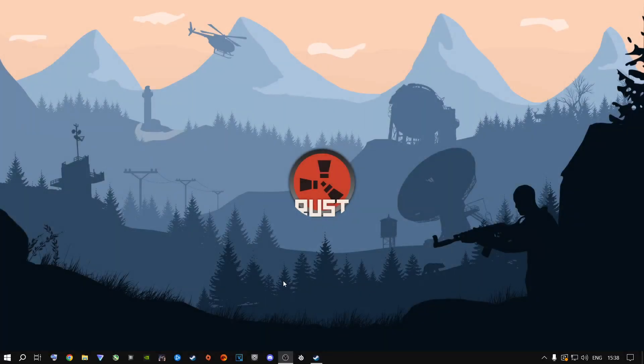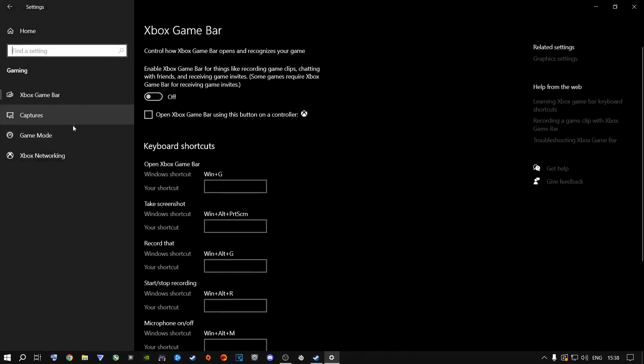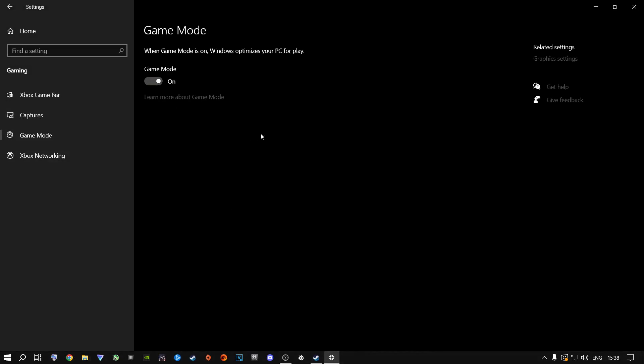The first thing I highly recommend you do is click on the Start button, go to your Settings gear icon, and come inside Windows Settings. Go to Gaming, then Game Mode, and make sure that Game Mode is turned on. With the latest update, I highly recommend you keep this on. It doesn't matter if you're running a low-end, mid-tier, or high-end machine — turn this on. It can help with stuttering in the game.